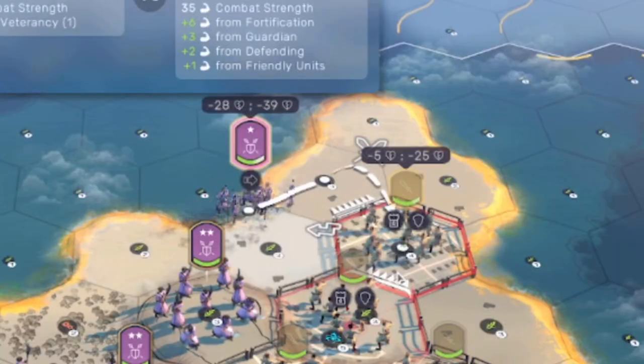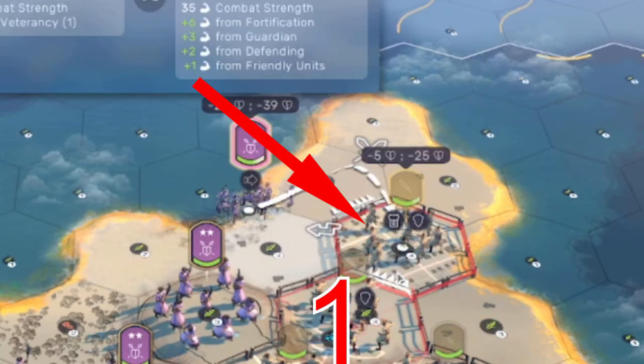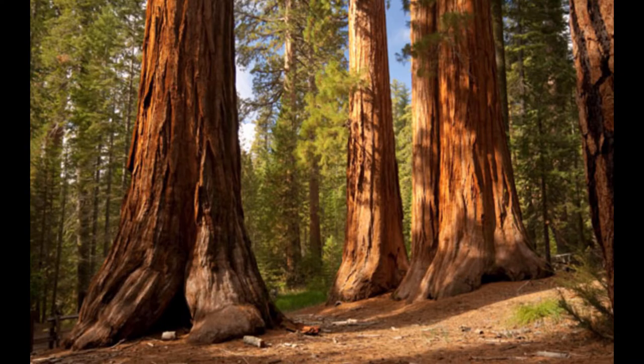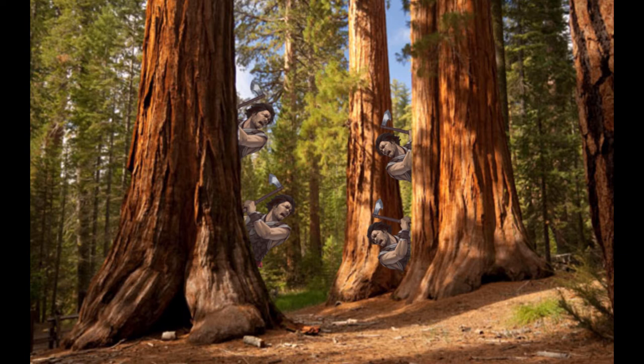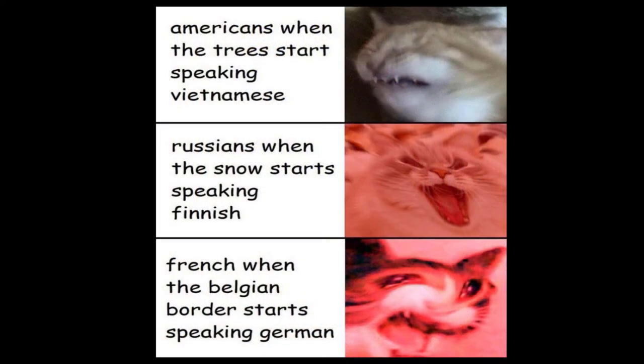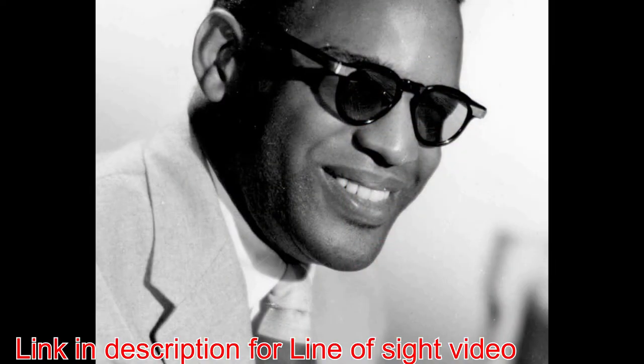The next modifier is friendly units. You actually get a plus one combat strength for each unit you're adjacent to. The game rewards you for clustering up your units together. The next is tree cover, which only applies to defense — if you're in jungle or forest terrain, you get a plus four combat strength bonus on defense. Finally, no line of sight gives you a minus four combat strength penalty. We'll cover line of sight in more detail in its own section.